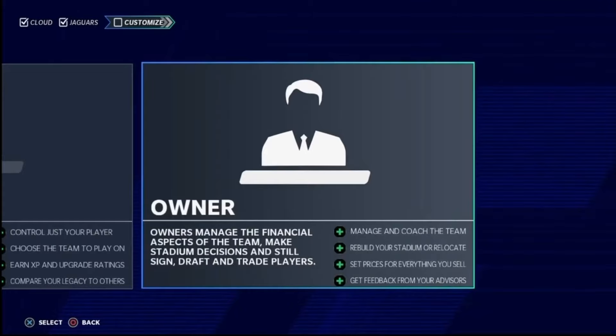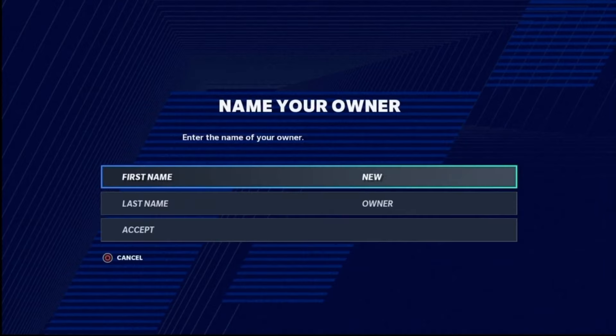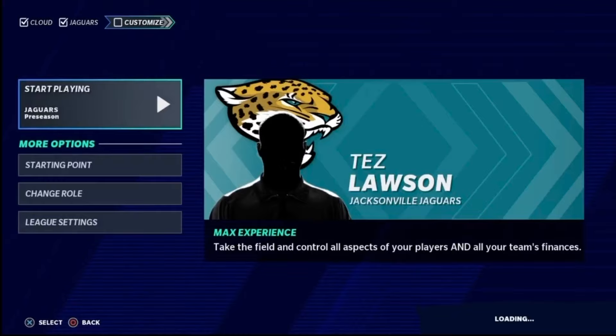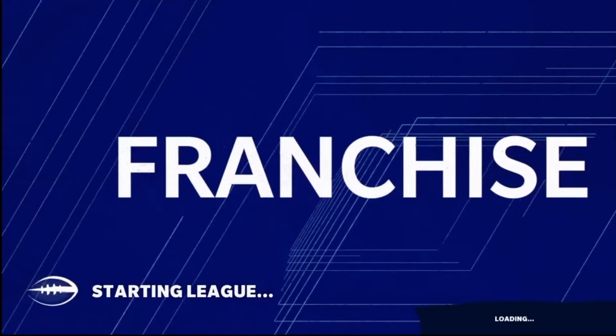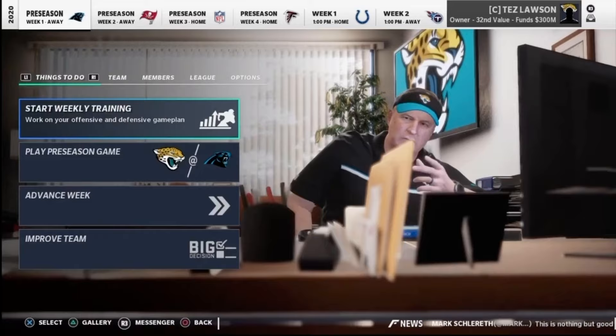Normally when I start a franchise I create a coach — either a college coach or a legend of that team. Last year for the Lions franchise I created Calvin Johnson. But this year I'm actually going to make an owner — I want to change it up and do something a little different. The name of our owner is going to be Tez Lawson. If you watched the Lions franchise for Madden 20, Tez Lawson was the star quarterback — we drafted him early, he won us a couple of Super Bowls, so he's going to be our owner for this series.